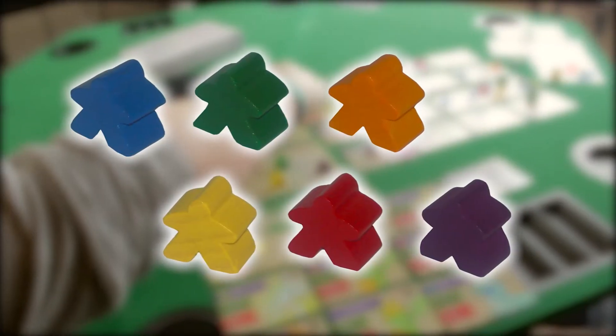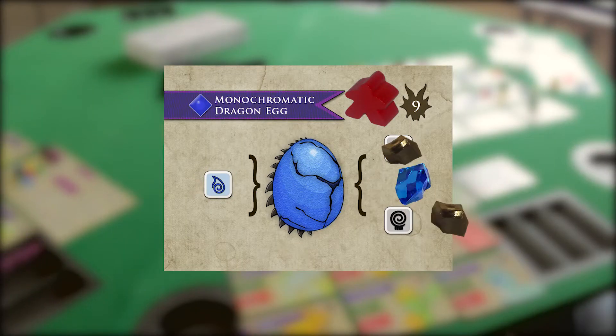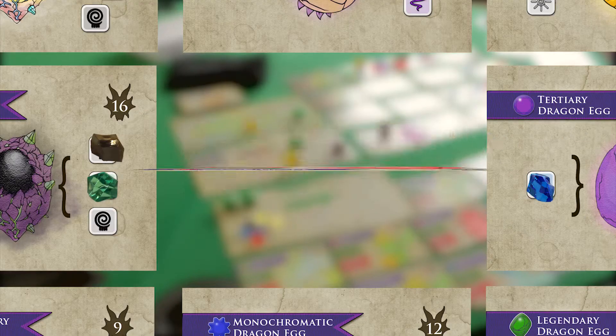You will need to carefully manage your staff of handlers, collect and use elemental crystals to hatch eggs, and know which hatchlings you should tame and which to let roam wild.